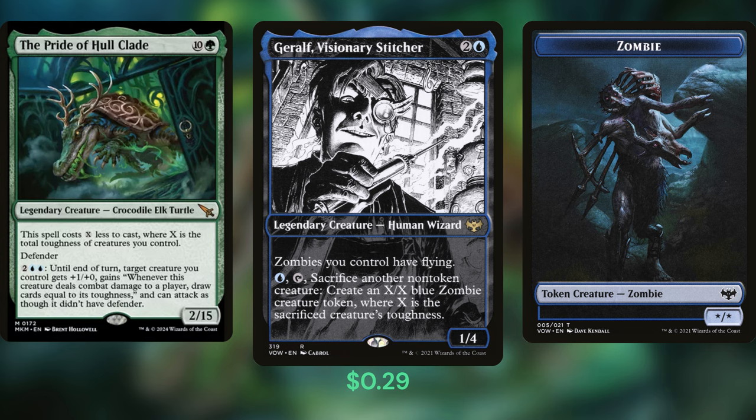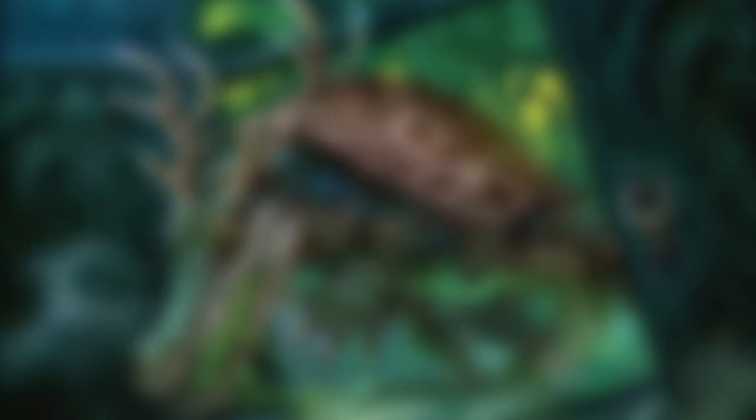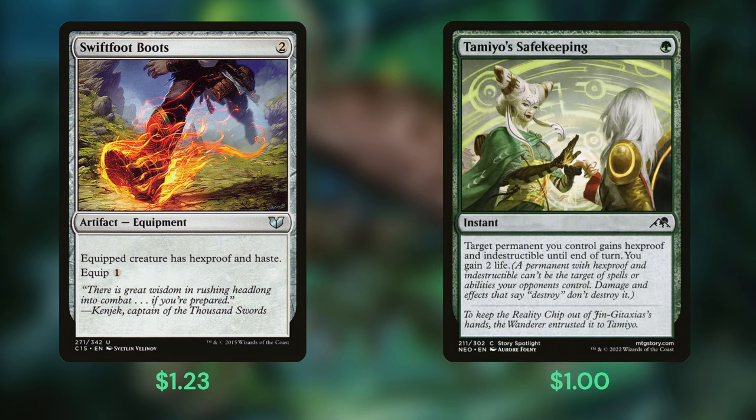Which is why we're running a couple of extra protection pieces in addition to our two counterspells. Swiftfoot Boots gives us the protection we need while more importantly giving our commander haste, and Tamiyo's Safekeeping is a one-time protection against most answers to our commander. Curse you, Farewell.